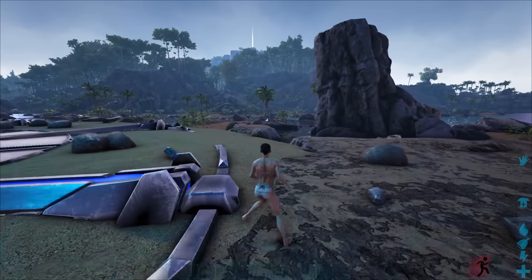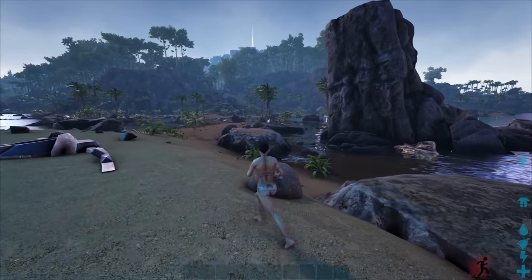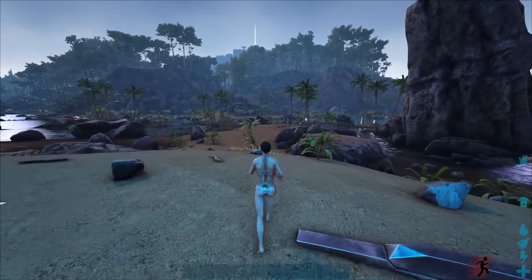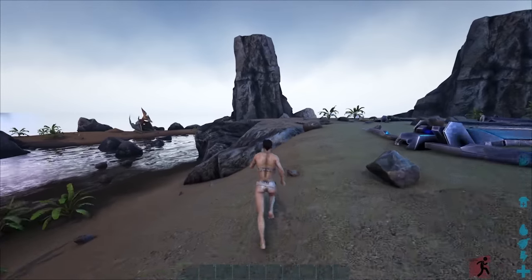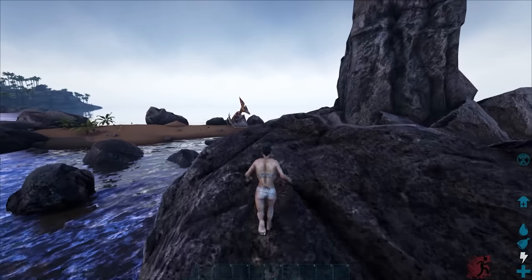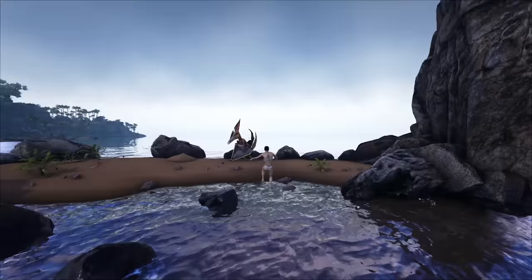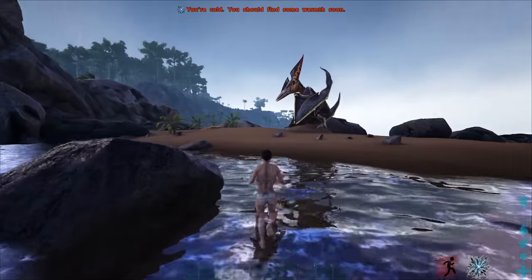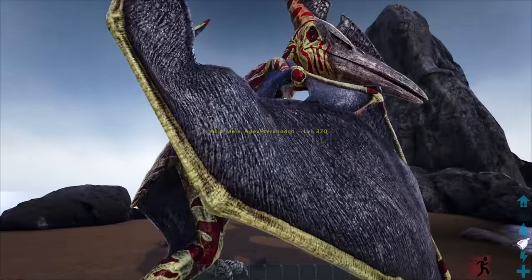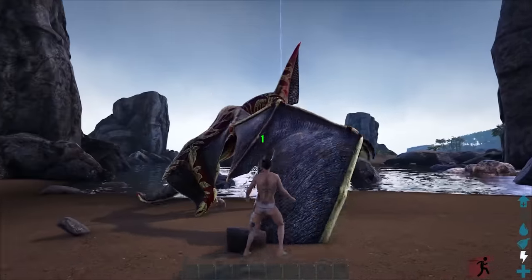In short, it basically changes the entire game. It changes taming, it has a built-in life cycle system for each tier of dino, and it makes everything so much stronger too. There's pygmies and a bunch of weird dinos. Look how big this tyrannosaur is - Apex Tyrannosaur, level 370!